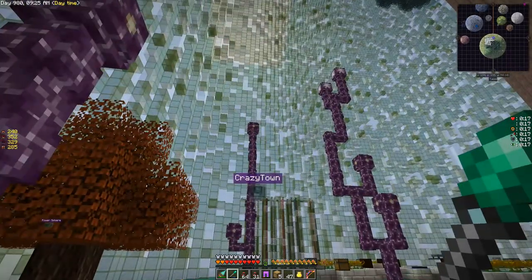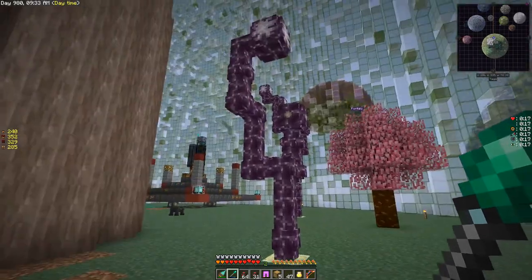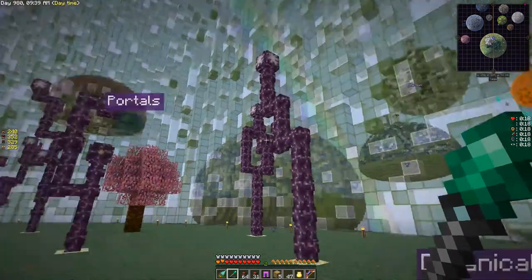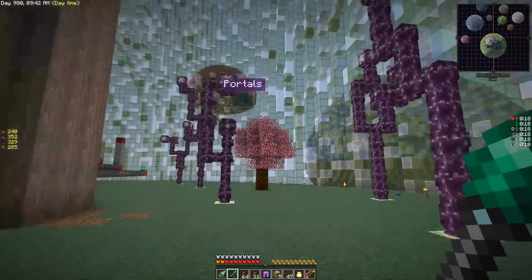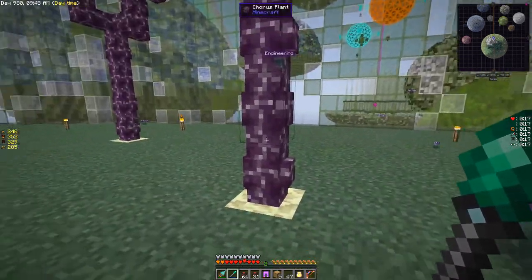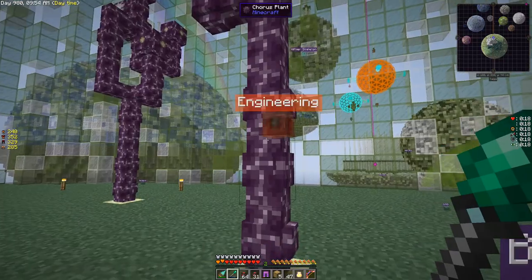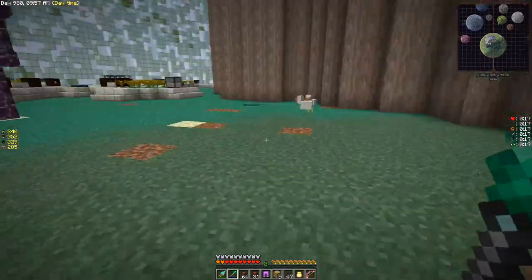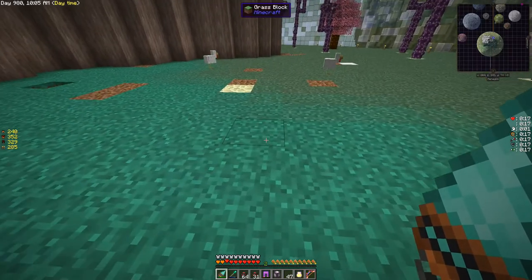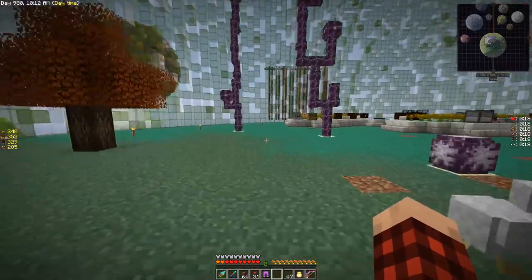I'm growing tons of chorus plants here. The halitosis generators are probably the hardest ones to make out of all the generators, because they require purple blocks and end rods — so you need popped chorus fruit. It takes like three stacks or so. I've got nine plants growing. I get like a stack every time, so it's not too bad.